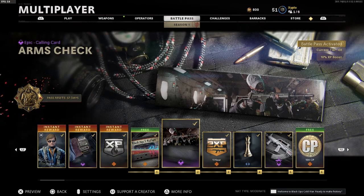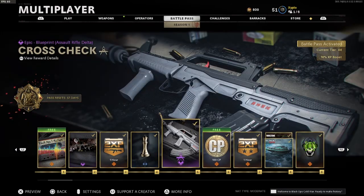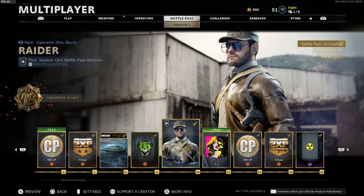The battle pass also comes with calling cards, double XP tokens, weapon charms, weapon blueprints, weapons, vehicle skins, emblems — all that good stuff.